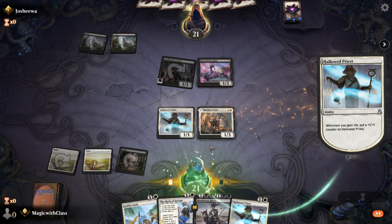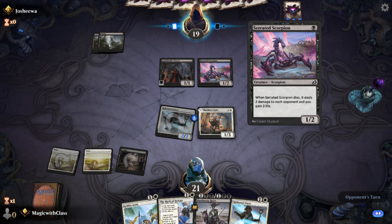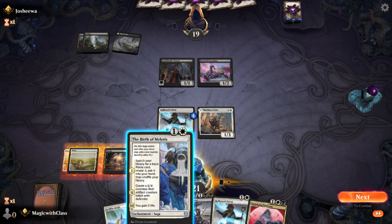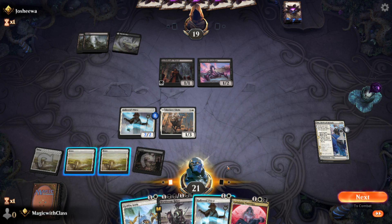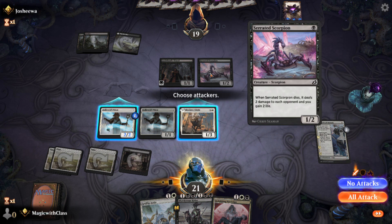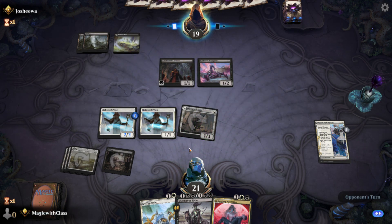I'll gain two life, get a plus one plus one counter, and then attack. He'll probably block and do two damage to me. He didn't block — I'm a little surprised. Most opponents want this in the graveyard. I'll go to Plains, play the Plains, play Hallowed Priest. That way when I gain life I'll be able to trigger. Is he going to try to double block? That was a waste of time — I should not have attacked there.